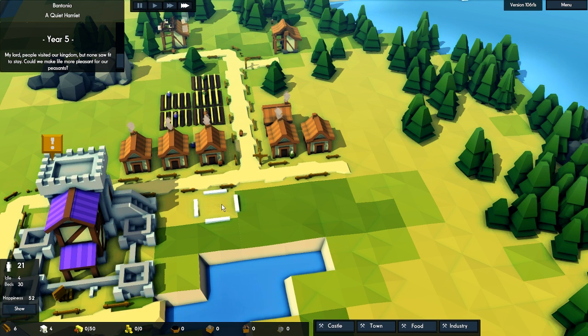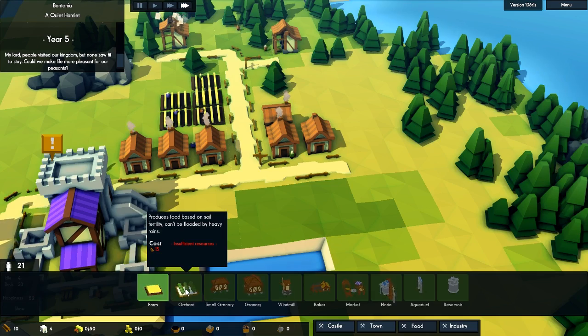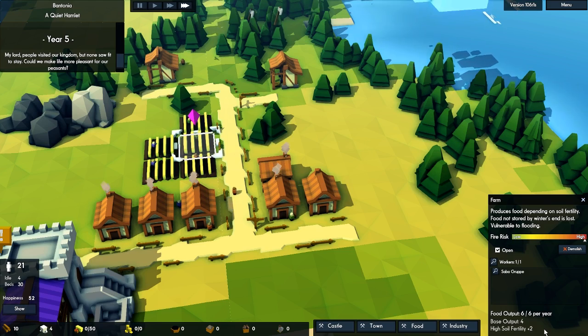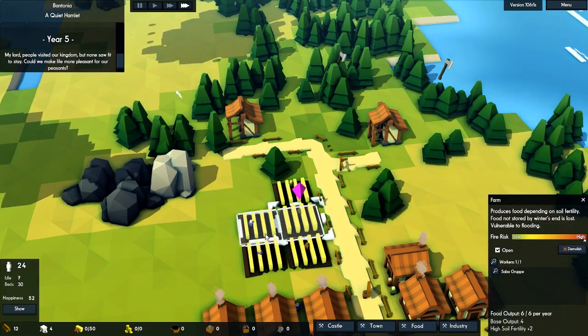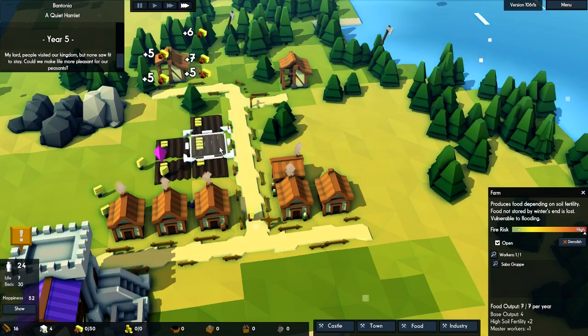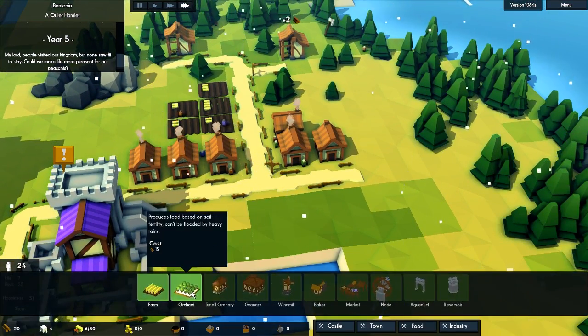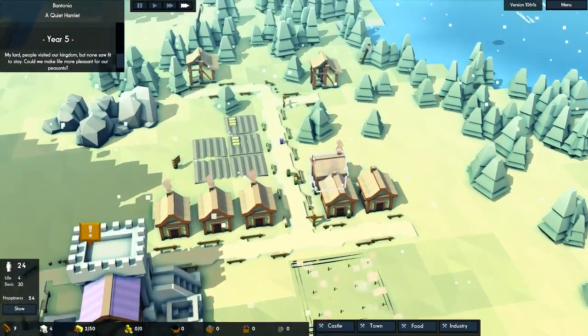Maybe we could put a windmill here. What we could do first would be to do an orchard for 15 wood — put it down here and that should yield a good amount of food. This one is currently giving six per year I think. High soil fertility gives plus two. So the dark greenish one is two — that would give you even more. Orchards also survive heavy rain, so that's pretty good — a little bit more security that we'll be getting food.